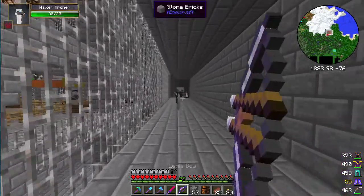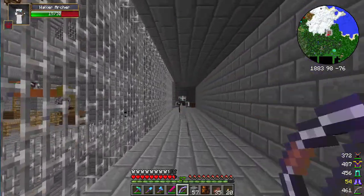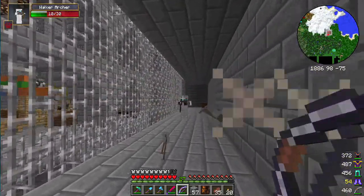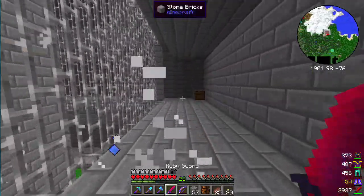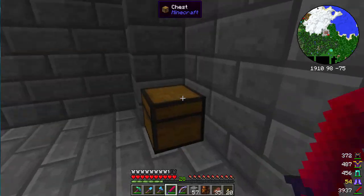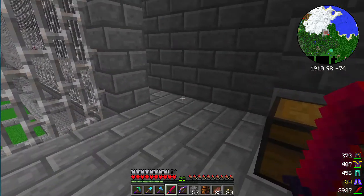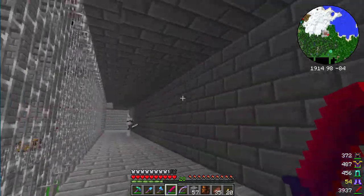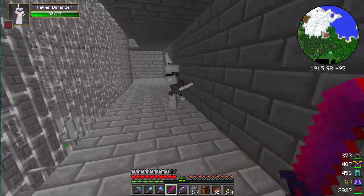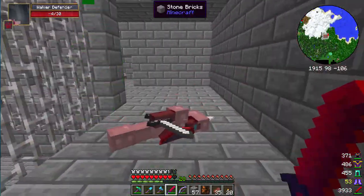This guy wants to have a duel. I think I might lose. No — I won. To be fair, I'm using a Legia Bow that's enchanted and he's not. Iron sword, no problem. I like your shield — too bad it doesn't really help you that much.